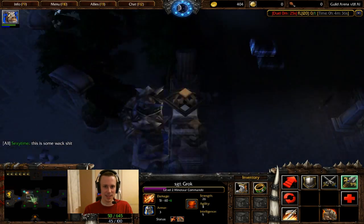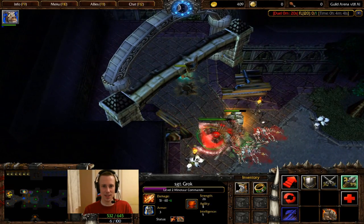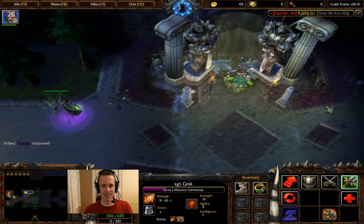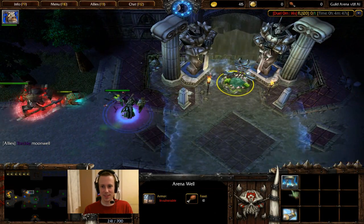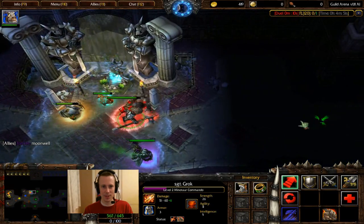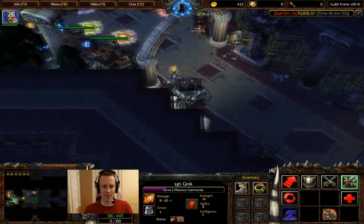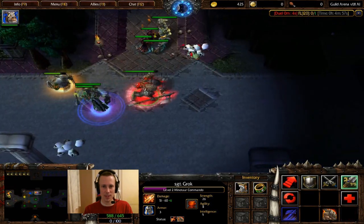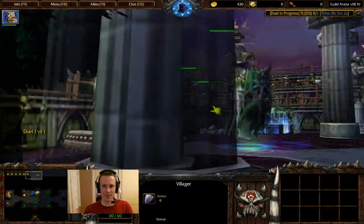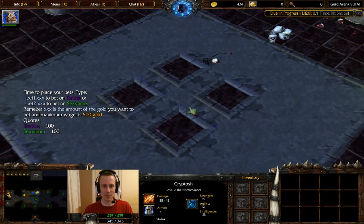This has potential but you kind of need to know what you're doing. There's no flow of mobs and we need to have full map vision I think. What does the moon well do — can we soak it up? Apparently so. Moving on to the next spot. What do we have to kill, where's the enemy base as such? The duel has begun — it's between Sexy Time who's picked Kryptosh.